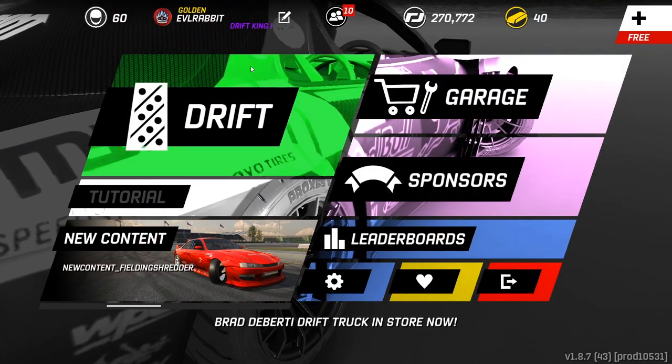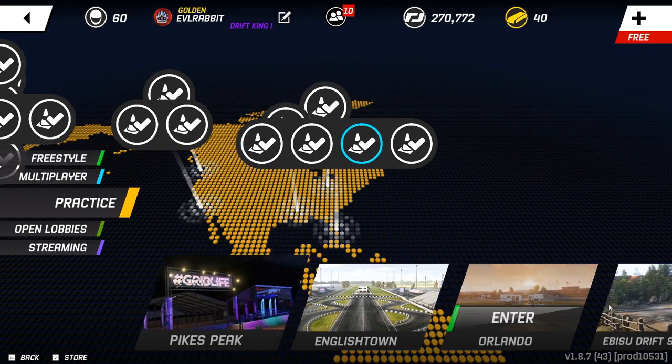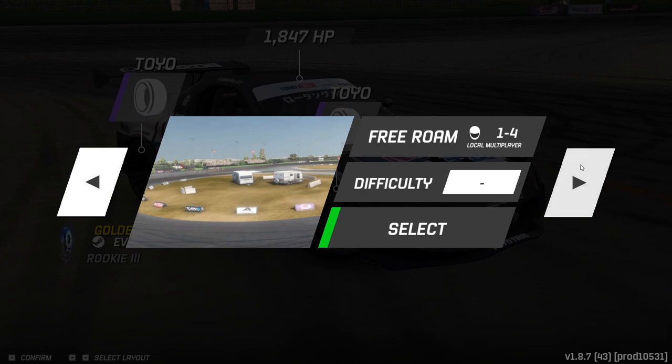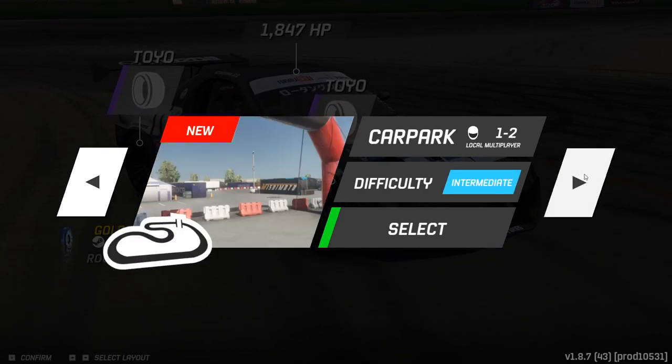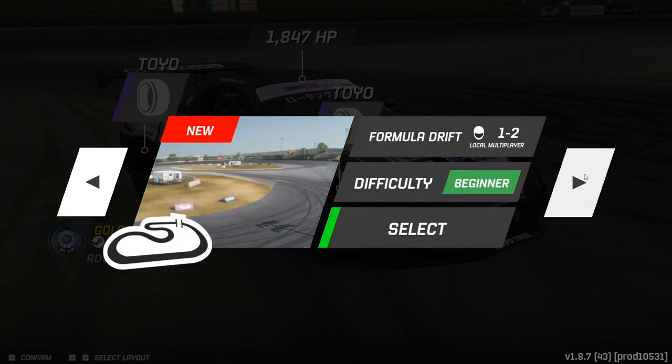You guys know OSW is a track that I used to run all the time on Assetto. So we're gonna go take some practice at Orlando. We got Orlando — I believe we have a couple different layouts: we have beginner, freestyle, car park, and reverse Formula Drift.